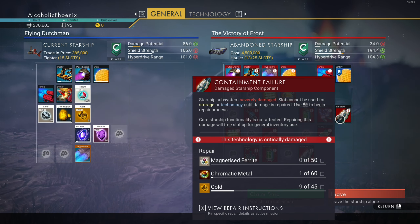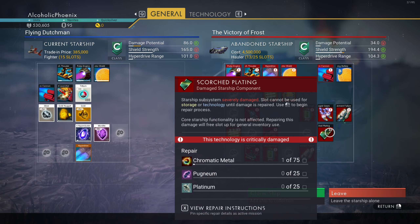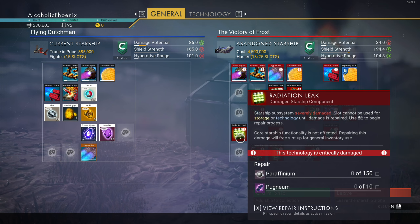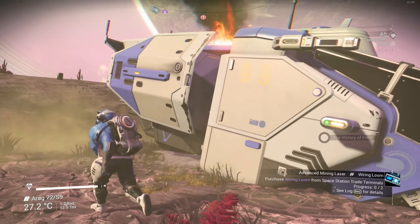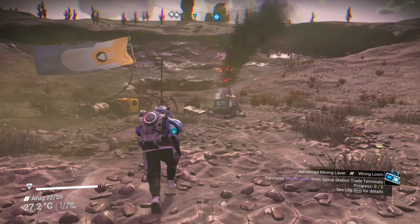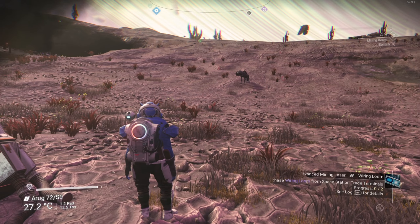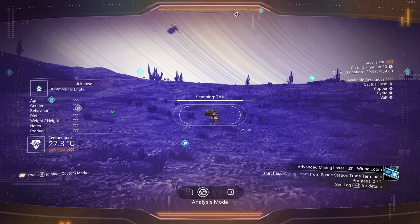We have a hematic seal now. Let's do that. And then the wiring loom — purchase wiring loom from space station terminals. So you make me come all the way to the moon just to do that. The Victory of Frost — whoa, this has got some things in it. My god. Damaged gears. Circuits. Everything's damaged.